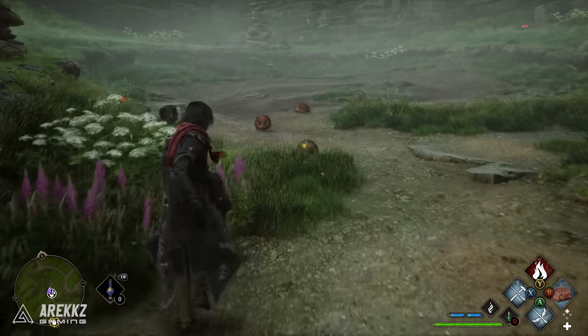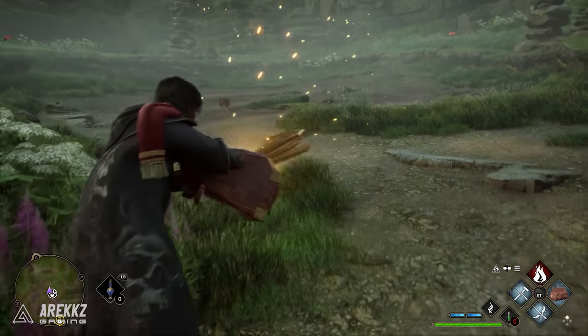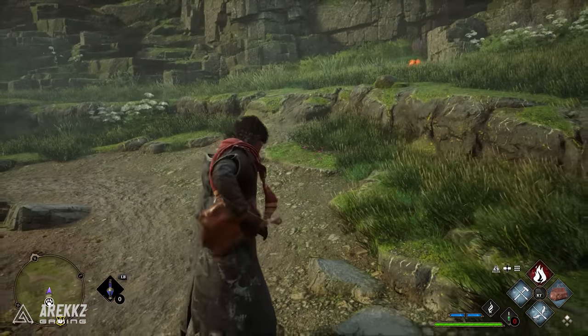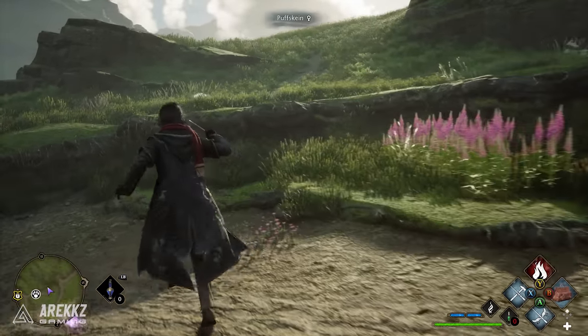An easy way to tell if a beast is shiny is by the little star icon that will appear next to their name as well as the gender. So either cast Arresto and capture all of them, or repeatedly fast travel to the flue flame to force respawns until you get the shiny that you want.